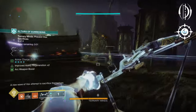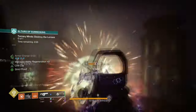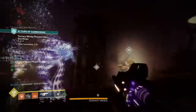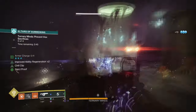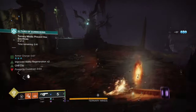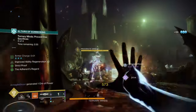Combo 3 is Archer's Tempo and Precision Instrument. This is probably one of the best combos to get if you want a bow designed for constant damage. Faster draw time is always a plus for bows that have a slow draw time like this one, while Precision Instrument is a perk that will be active non-stop and is in many ways a better option compared to using Thresh. This is a great combo for PvE and generally any endgame content.